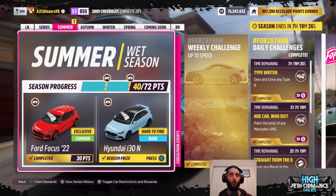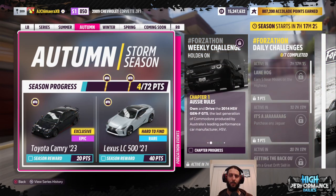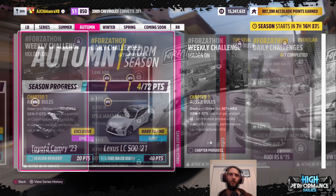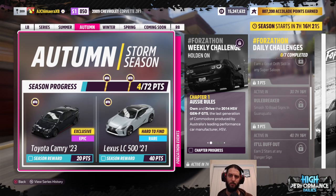And there we have it — 40 points out of the 72 required gets us the second prize Hyundai i30, and that will be us for another week. Next week we've got the Toyota Camry and Lexus to look forward to winning, and the weekly challenge is going to be driving an Australian Holden 2014 HSV. All that and more next week — thank you very much for watching, we'll see you then.